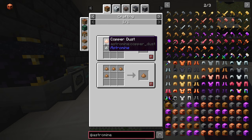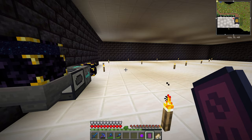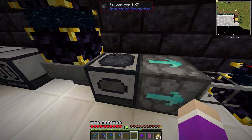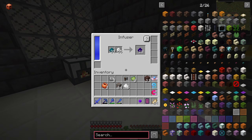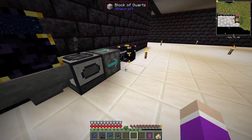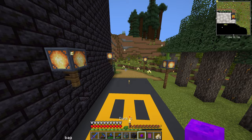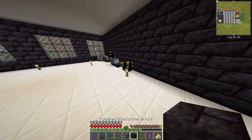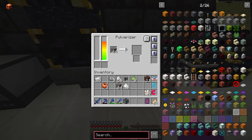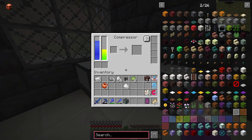Let me grab some copper ore and tin ore. We actually have some tin dust. The grinder is currently grinding bauxite and struggling because it's creating iron. Let me break this for a second — oh, everything's getting sucked in here. Let's put this thing away for right now. Take out the bauxite, put the copper in, put these two back in — there we go. I have to wait for this to fill up with power first.